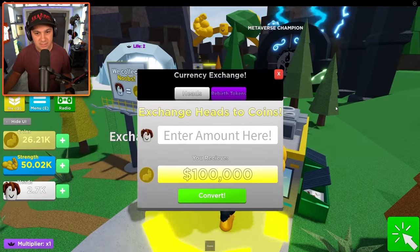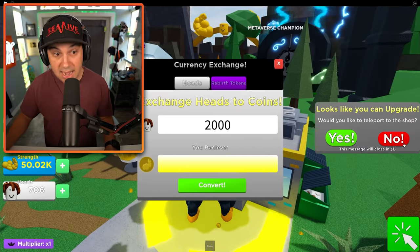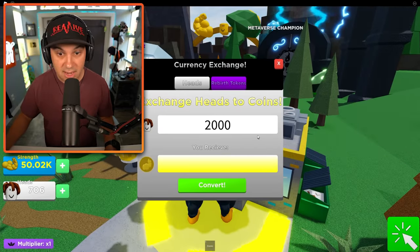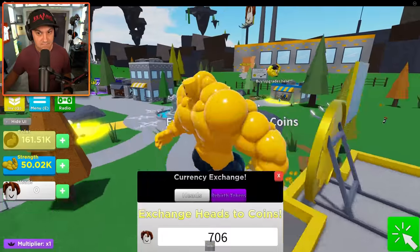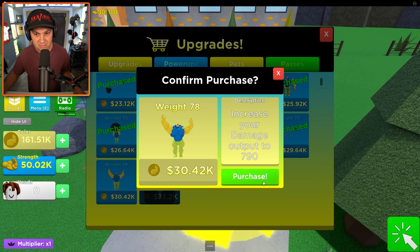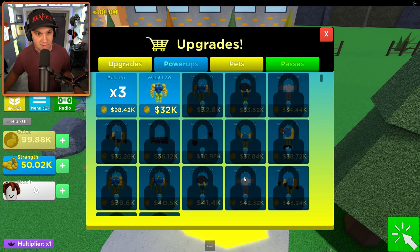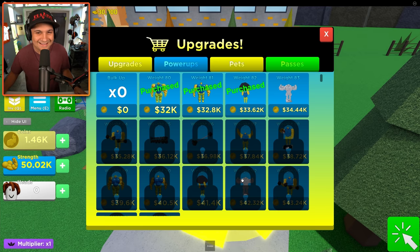Exchange noobs for coins here - 2,000 convert. Dang, that was a lot of coins. 706, convert. And now we can use our coins to buy the next weight damage output. Bulk up times three - let's go! And now I'm out of coins. But we made it to weight 79 and bulk up - that seems good.